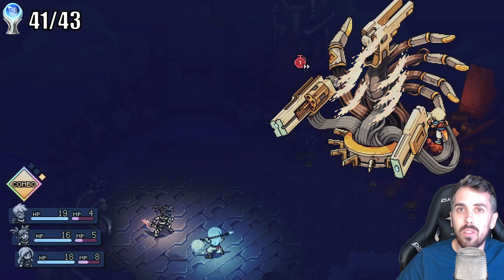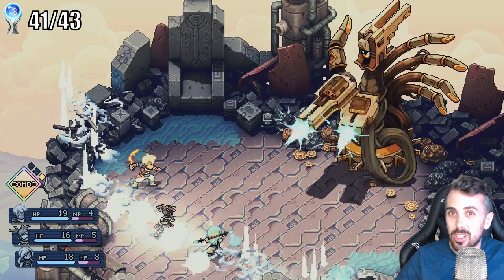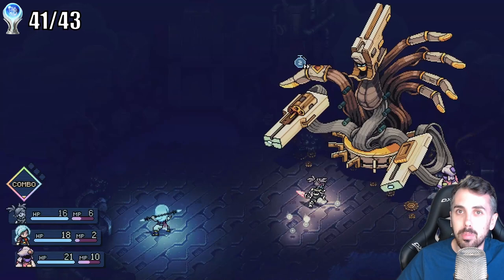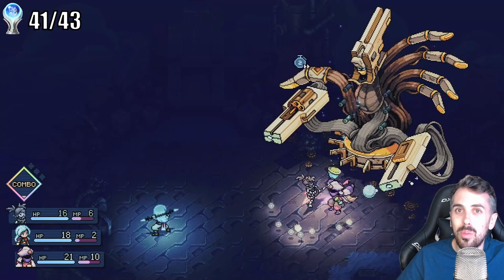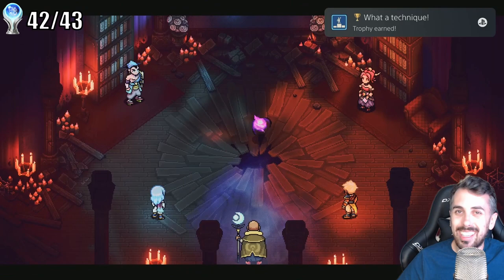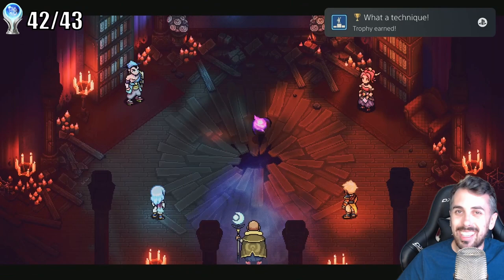I saved myself a little time by fighting 3 bosses in my original playthrough with the relic on, which meant I only needed 7 bosses in my new game plus playthrough. I'm glad I did this — it probably saved me 2 to 3 hours. Honestly, I wish I'd toughed it out with a few more bosses in my original playthrough, I probably could have gotten 2 or 3 more and shaved off additional hours. But lesson learned — I sped through the new game plus playthrough, and here I am beating my 10th boss with the relic turned on, getting me the platinum trophy.